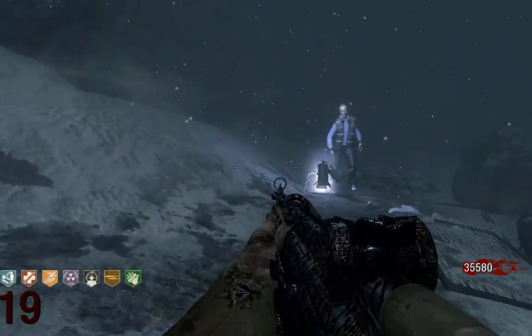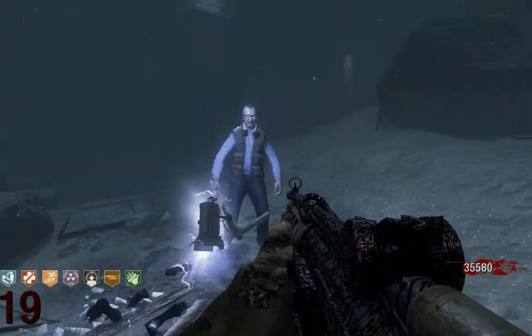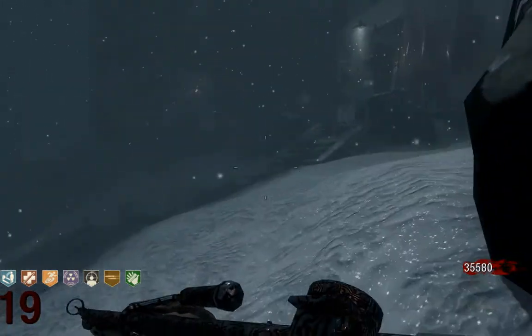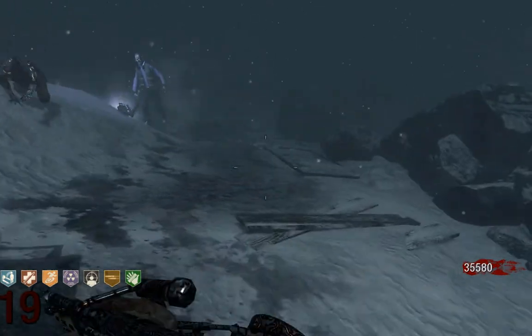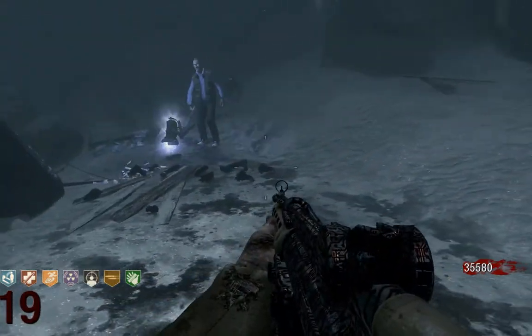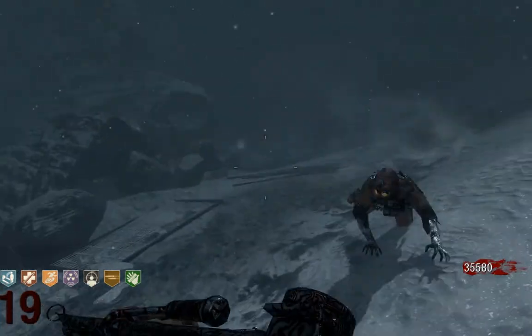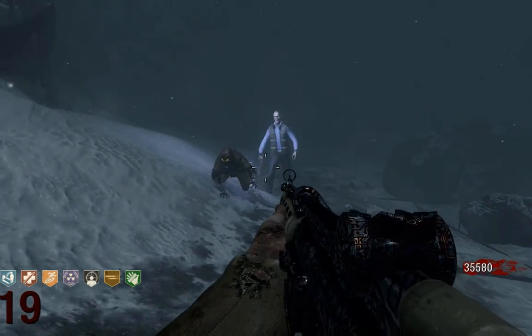The first area I want to check out is the area right here in front of the lighthouse. I'm pretty sure you know that area already because it's mentioned in most strategy guides and stuff. Where are the spawn points here? It doesn't make any sense to point them all out because they are just pretty much everywhere. The zombies spawn here pretty much on every corner, they come in from pretty much every side, so we don't have to point them out.